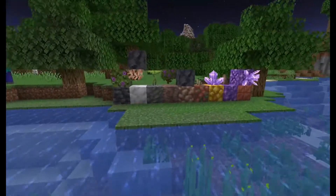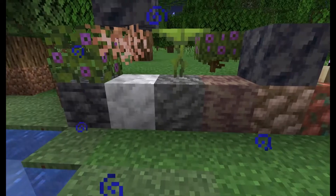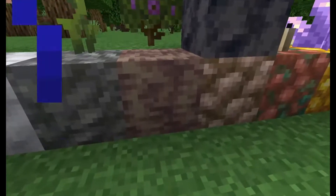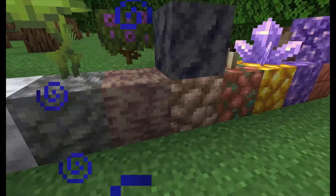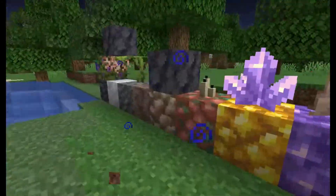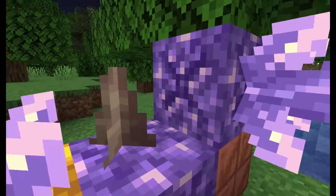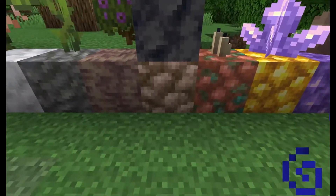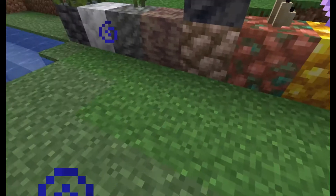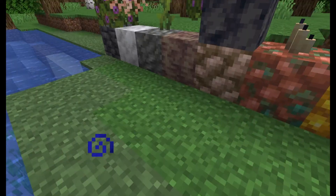Here you have tuff, which can also be found basically anywhere underground — they used to spawn in geodes but no longer do. Here you have the dripstone block, which can be found literally anywhere underground. They usually have spiky stalactites on them, and if you fall on the spiky things it hurts a lot. And you have raw copper, iron, and gold.